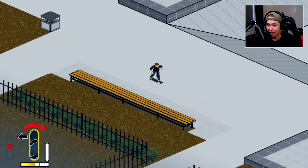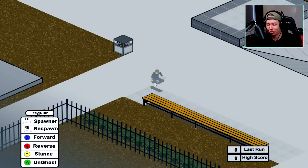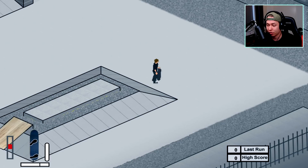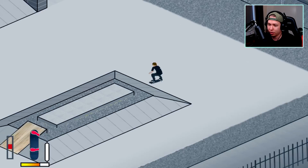I honestly don't know if I can get this one, it seems so difficult. I try to pop at the very end of the kicker but I keep doing it too late. I think you get less pop with the tray flip, so I'm just gonna do something easier like a huge frontside flip — that would be nice.